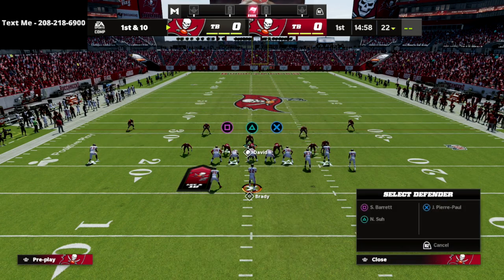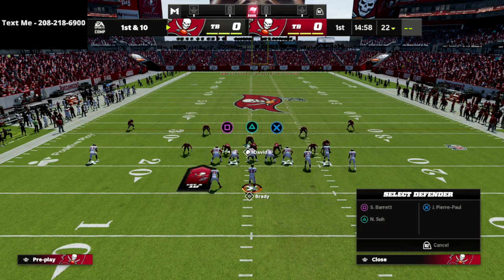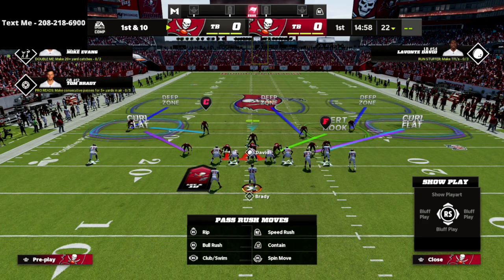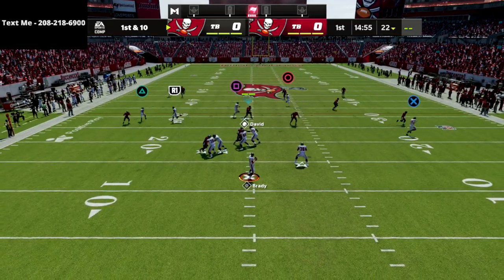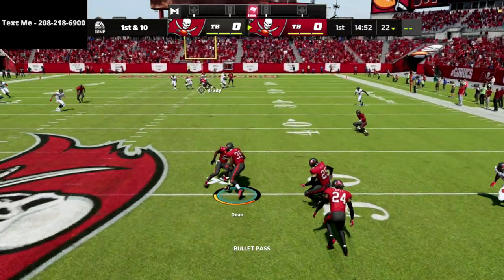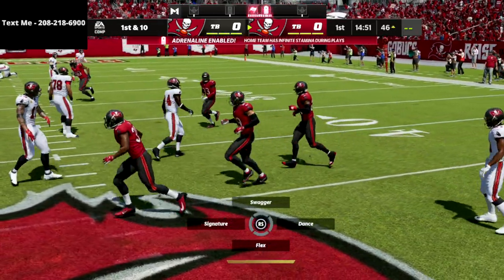The last adjustment is we can take that defensive end on the right side and leave him in his three-rec, put him in a spy, or put him into a vertical hook — that will help us a lot with hitches. And you're going to see that when we back these corners off out of the cover three, it's going to significantly help and take away crossers, posts, and a lot of other popular concepts out of the gun bunch.